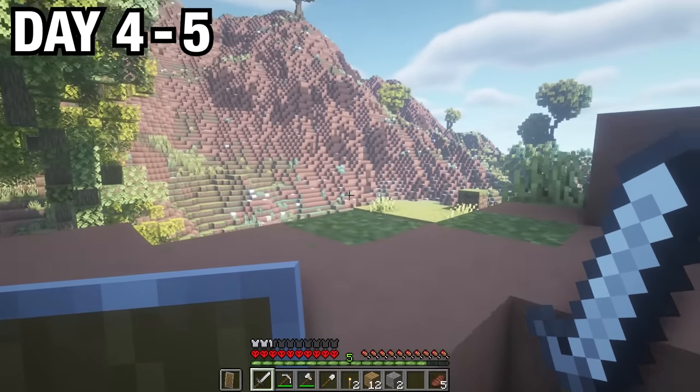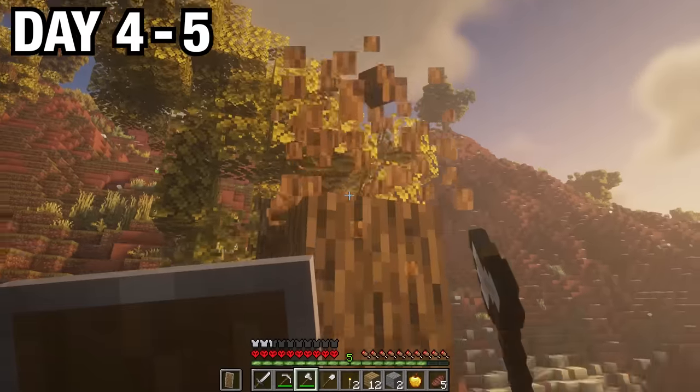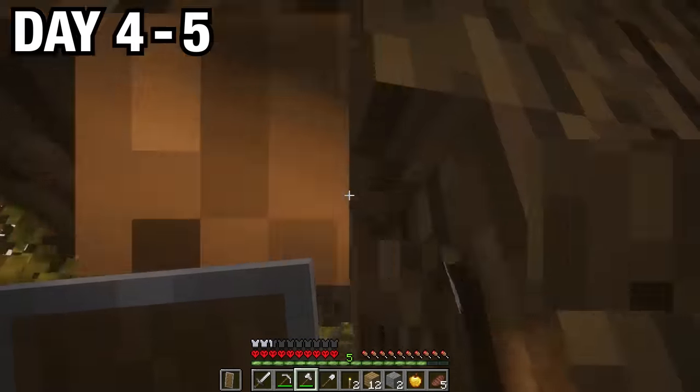I went back to the zombie spawner, took out the zombies, fought a zombie in full gold armor that dropped his chest plate, and got a saddle, horse armor, and a golden apple from the chest. I then made some iron tools, went out, and started mining a ton of wood. I was going to need all this wood to start working on my base.